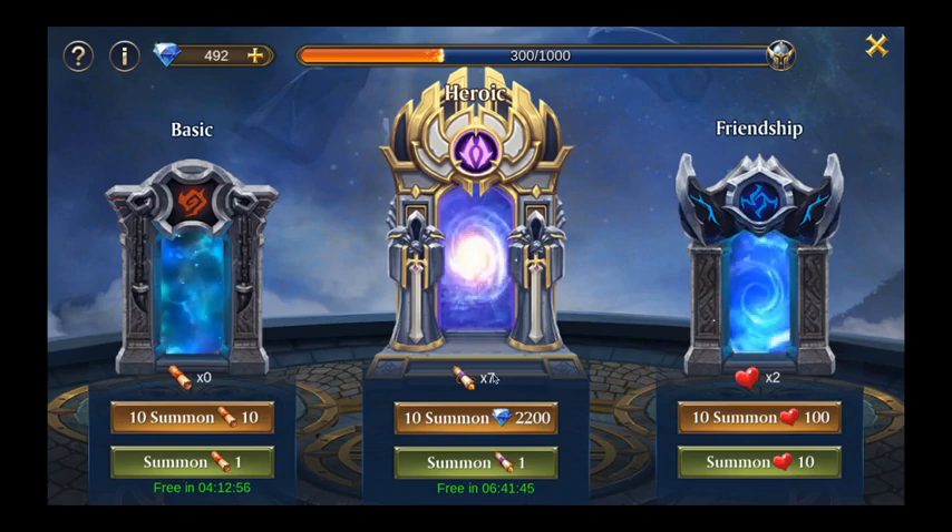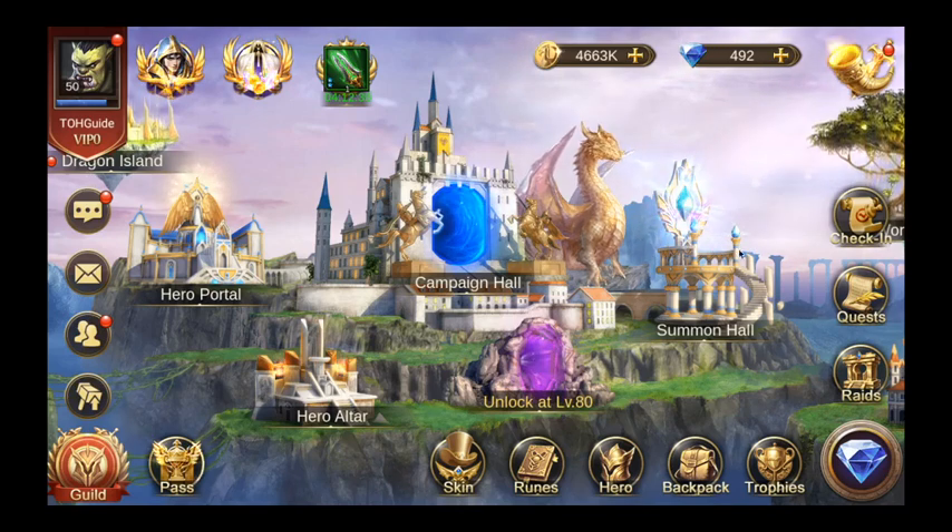Right now I don't have 10 scrolls so it would cost me 2,200 crystals. I would recommend you to never ever use crystals to do summons. But right now I would say spend those scrolls — you might be lucky and pull a 5-star. Even a weaker 5-star right now is still a 5-star and can be helpful.